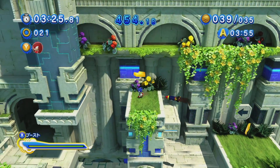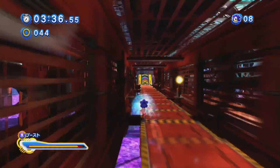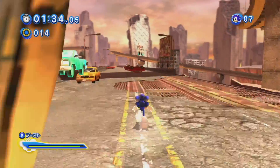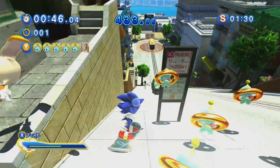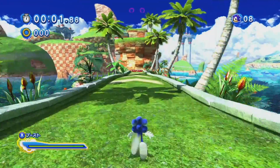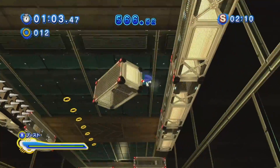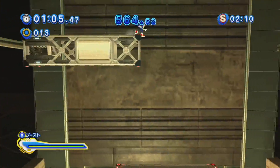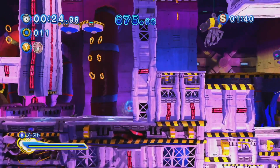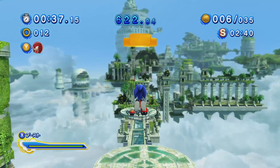Modern Sonic controls similar to how he does in Sonic Unleashed but much tighter and overall better. Whereas Unleashed felt a bit too slippery and quick off the bat, Sonic Generations feels more balanced and easier to get used to without sacrificing the high speed. My same complaints remain though — I wish Modern Sonic didn't have to switch between 2D and 3D, because the 3D parts are awesome and it feels like there isn't enough of them.